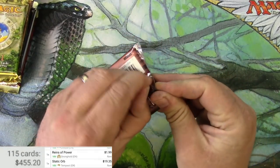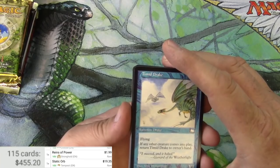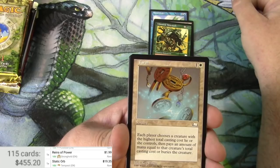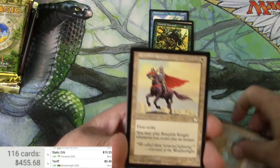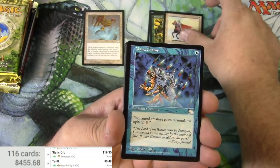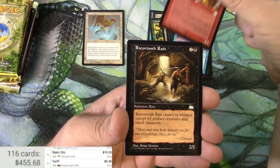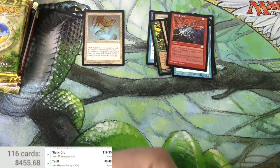First up is Weatherlight — a couple cards I would love to get out of this. I'm going to go in pack order: Timid Drake, I believe these are uncommons, Argiven Find, Lanowar Behemoth, and Tariff — I believe that's the rare. Tariff is a 48-cent rare from Weatherlight. Commons from this set still have some really nice art — Manta Ray, Thunderbolts. Alright, Weatherlight away.